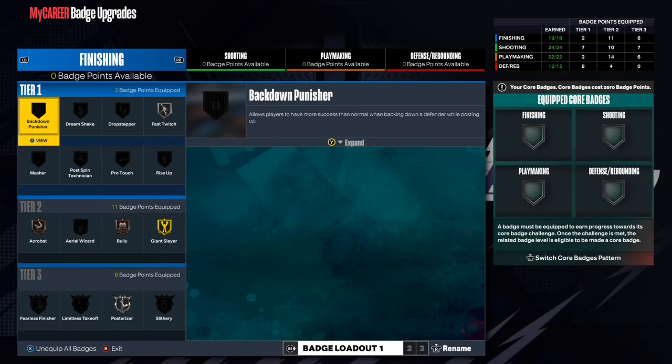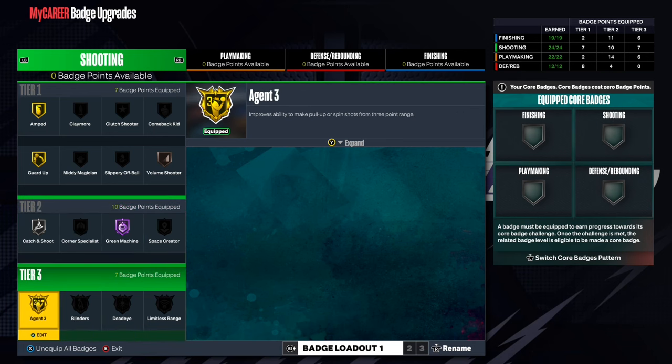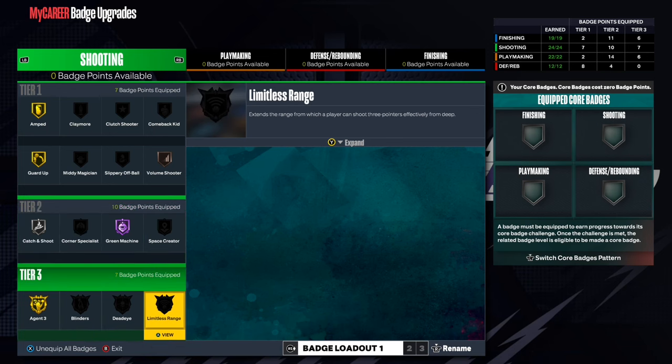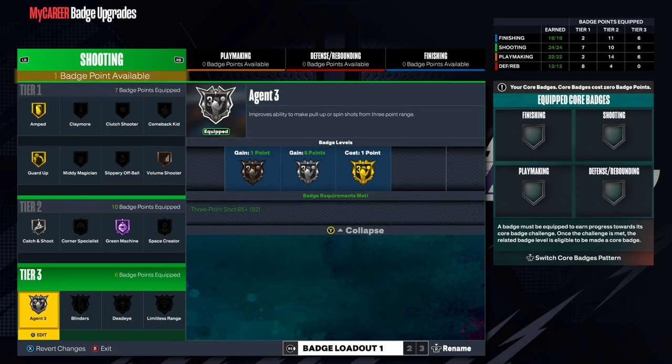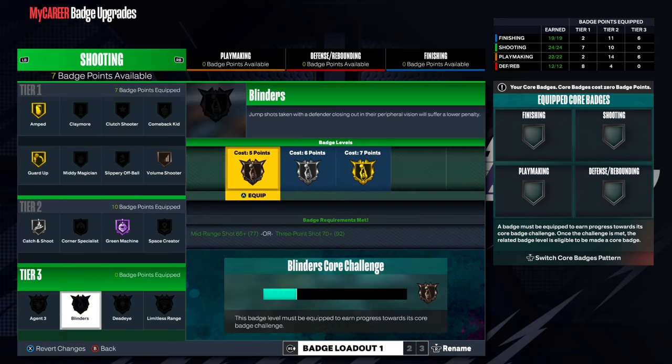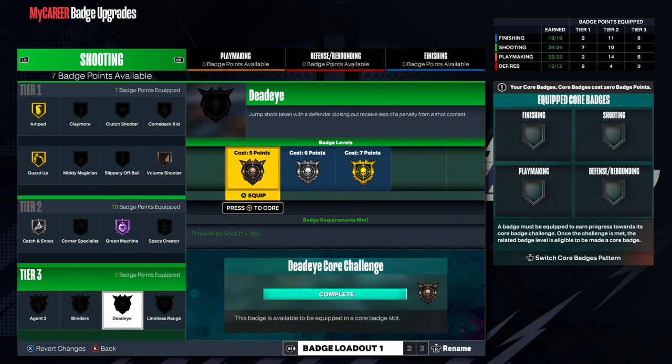Today I'm going to be explaining core badges and core badge patterns. Core badges are basically an extra badge you can equip — it's like a free badge. On the right side of my badge screen it says 'equipped core badges.' Tier 3 badges cost 7 points, this one costs 5 points, so we'll put this on for 5 points. We have 7 points available and now it's only 2 points available.